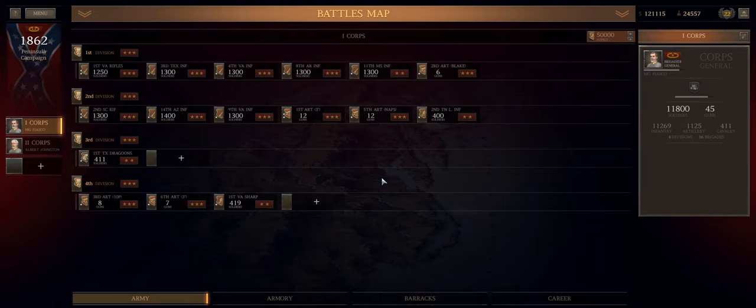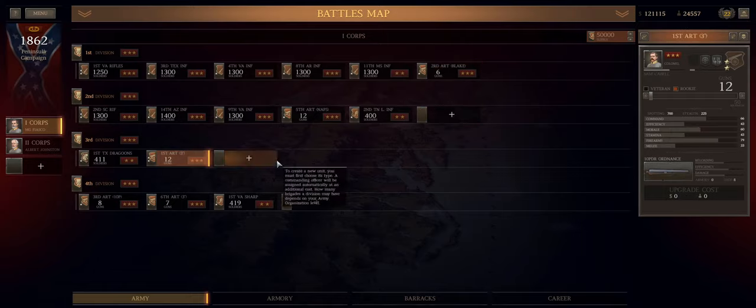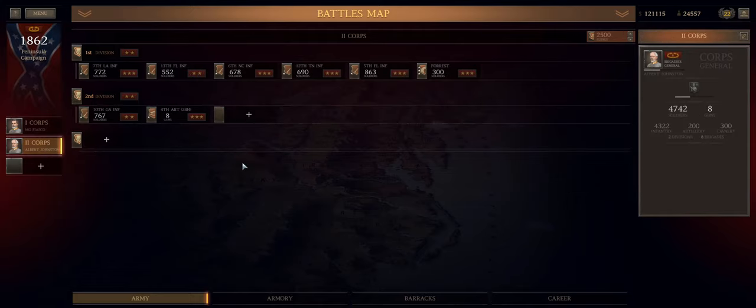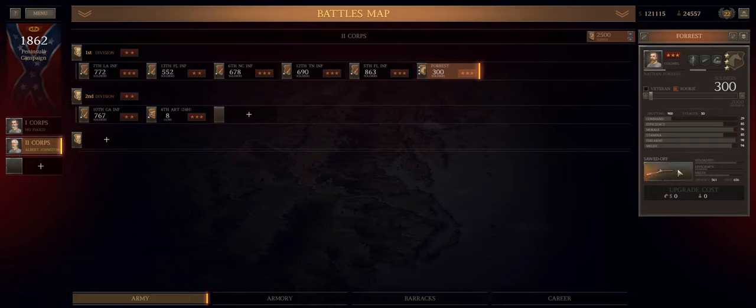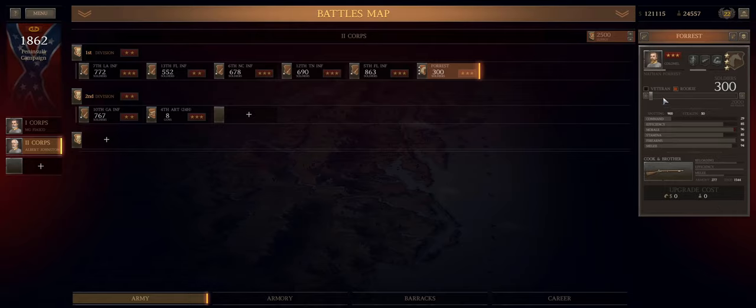What is up, Generals? We're back with Ultimate General Civil War, and we're taking a look at the JMP Rebalance mod. Today's episode is going to be Cross Keys, and we're going to be taking a little bit longer to do the battle than normal. Normally I do the play component of these videos in half speed, but we're going to do the play component at real time today.